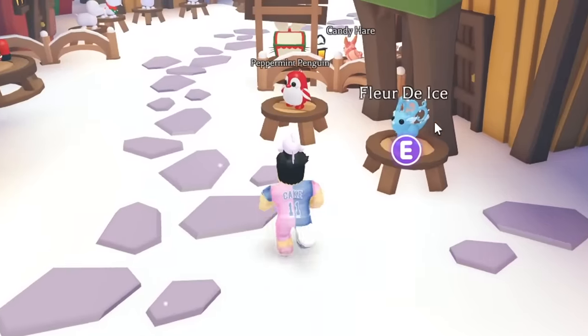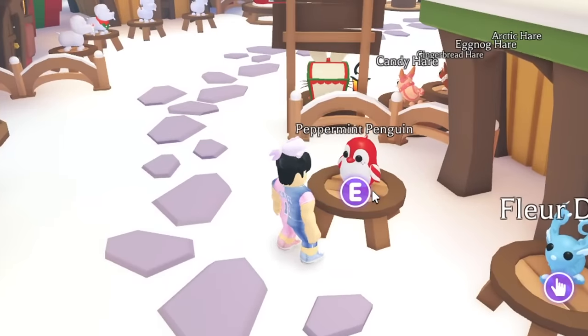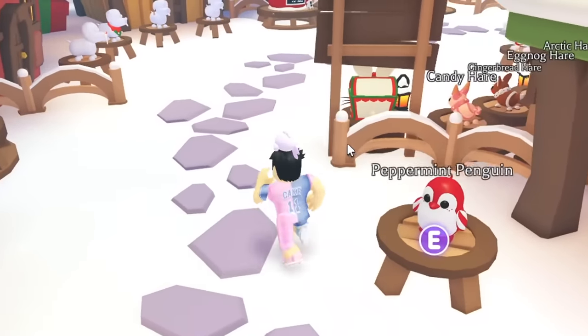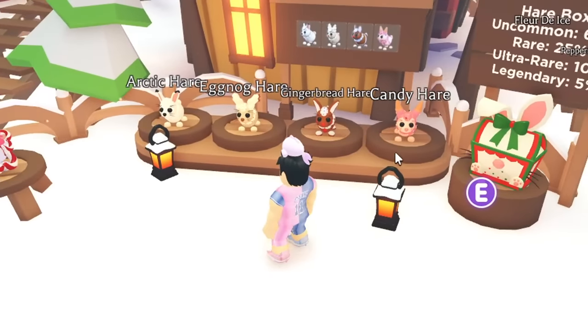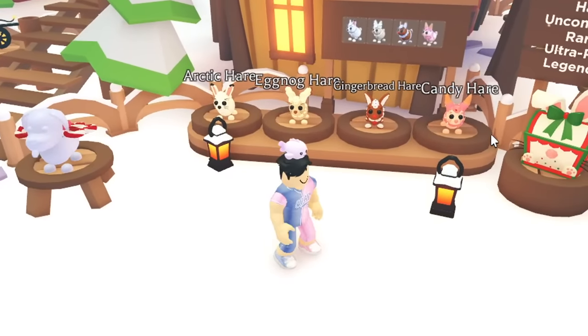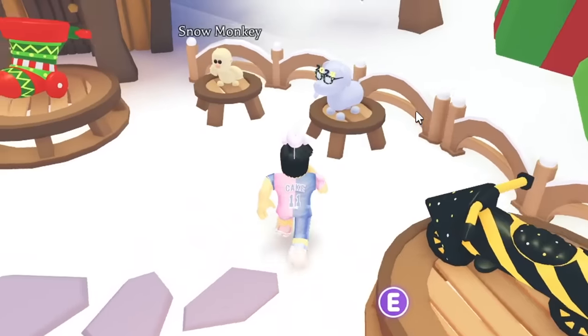We have the Beluga Whale and the Chocolate Chip Bat Dragon — that's two pets so far. Then we have this ice creature which is Gingerbread, and the Peppermint Penguin which is 500 Robux — I had no idea it's that expensive. I think there's four pets we're missing so far, and we have none of the mega hairs in mega form, so we're adding four more to the list — about eight missing total.